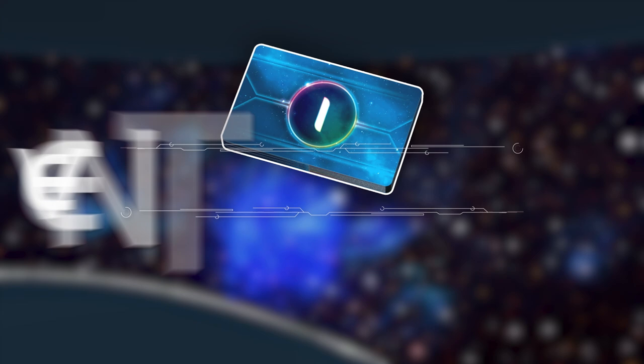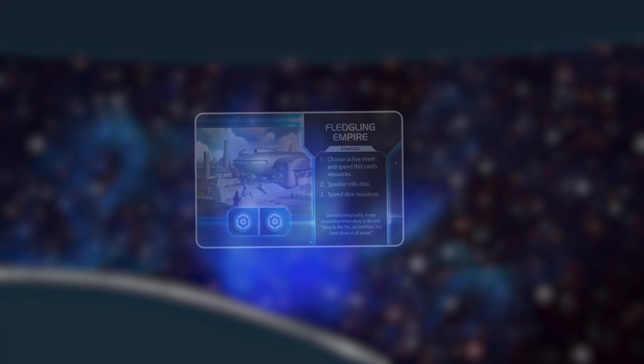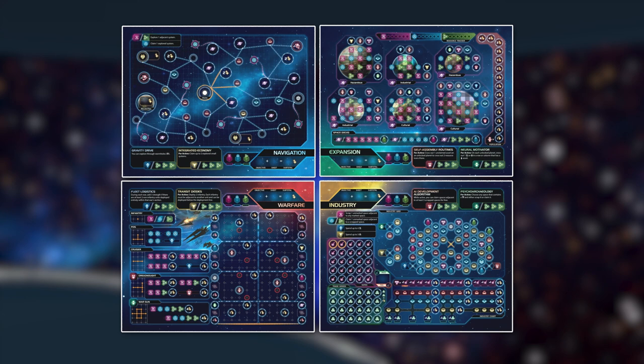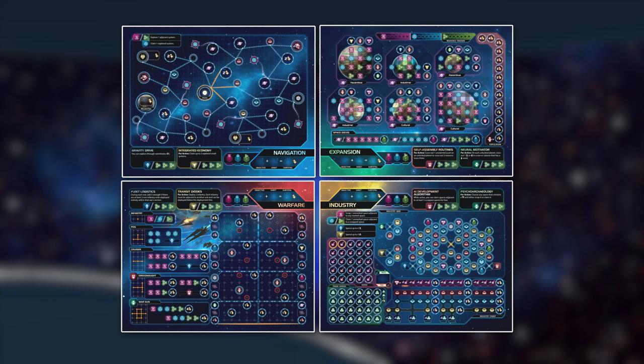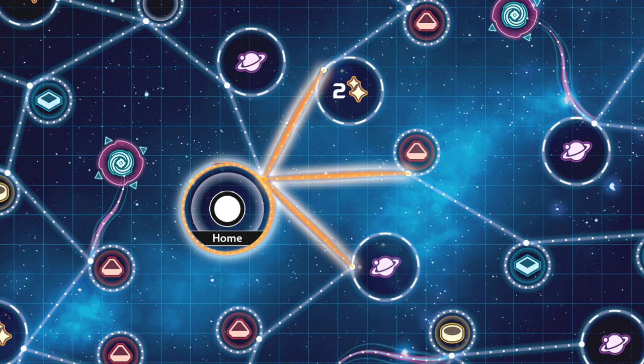The game begins with the speaker drawing the first event card - in this case, Fledgling Empire, which affords each player two influence resources. Before you can spend strategy card resources, you have to choose your active sheet. Players decide their active sheet each round and can choose from any of the four. The active sheet is where you will be spending resources, at the cost of focusing on the three other sheets for that round. The player chooses navigation as their active sheet, which has a home system already circled with a few lines drawn to nearby systems.